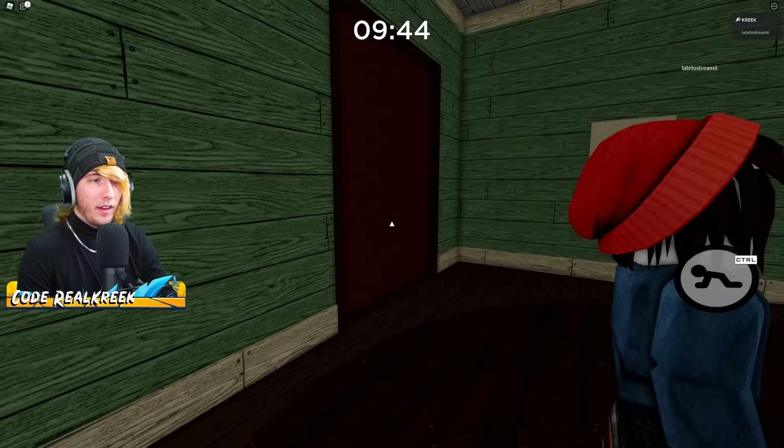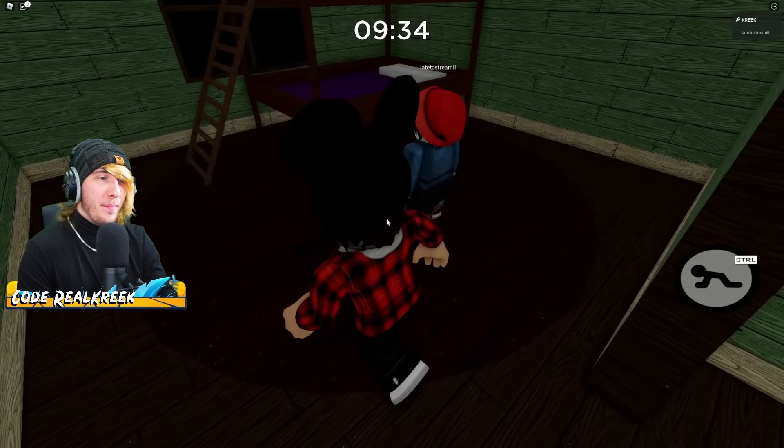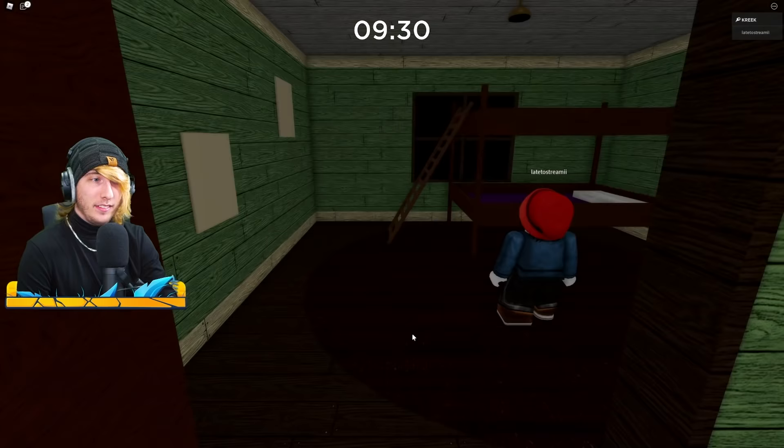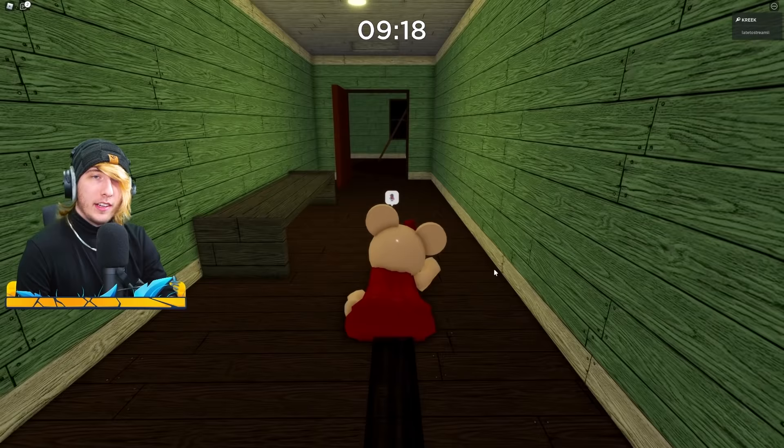The Mousie skin is equipped — I'm going to go ahead and start a Tag game. Whenever you begin a Tag game it starts out just like a normal bot mode, meaning all the players spawn in and no one's infected. You just gotta wait for that timer to hit nine minutes and thirty seconds, because at the nine-minute-and-thirty-second mark it's going to randomly choose one of us to be the infected. And there we go — we are now officially playing as Mousie without any legs, look at that!